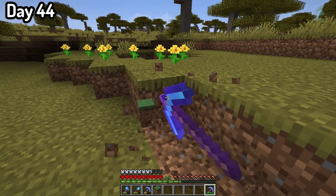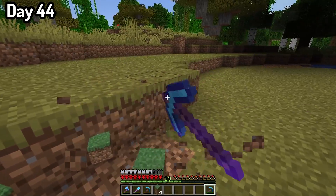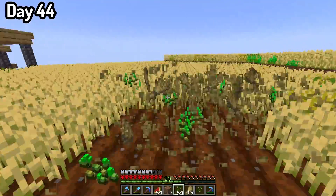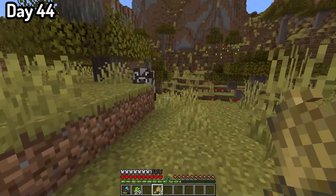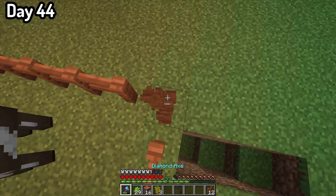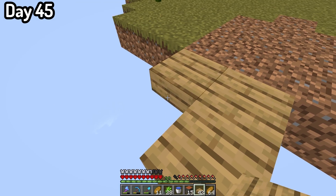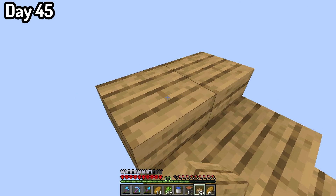Once I made it back to the overworld, I went and collected grass blocks to replace the dirt from up top, because dirt is ugly on its own and grass is good. I then farmed all my farms, went running around looking for some cows, and brought them back home. Since I currently had no way of getting the cows up to the top, I just decided to make a cow pen down at the bottom. On day 45, I collected more dirt and built up another small island — this time for my enchant table.